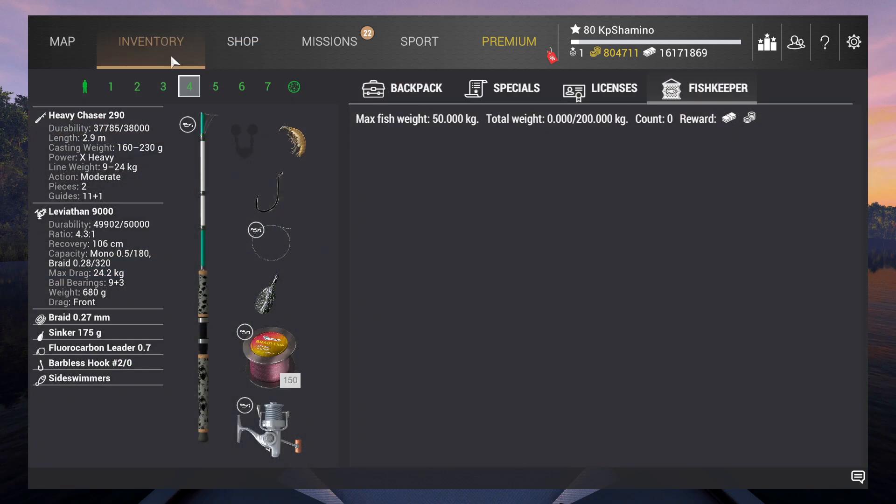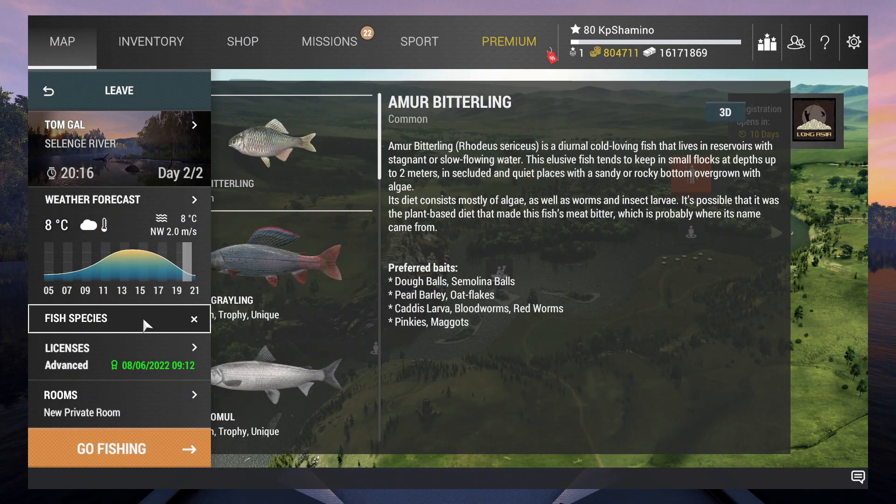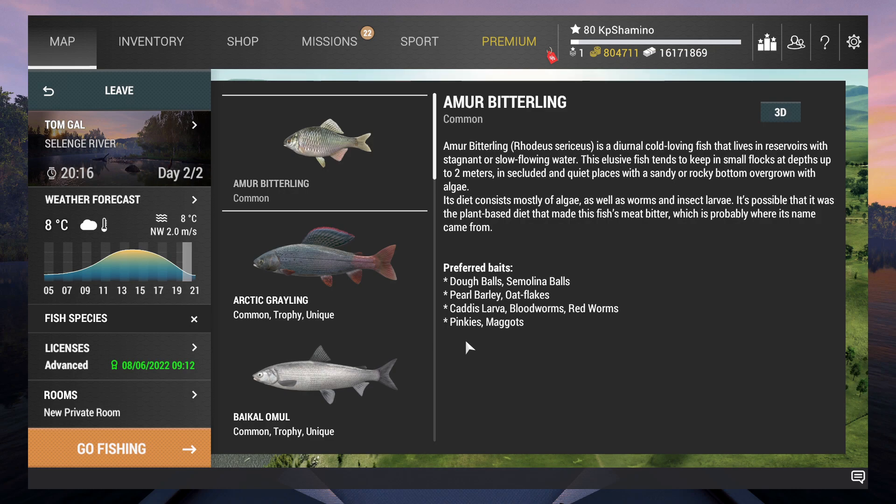The first moment I came here, I saw a lot of small fish — white fish. I was thinking maybe I just need to come here with the chasers and go for the smaller fish, the unique ones if possible. But overall, just small fish with barbless hooks. And it seems to work really well because I found a very decent position.